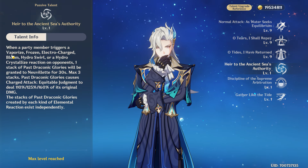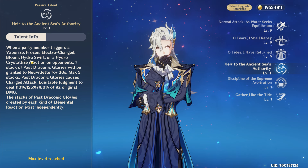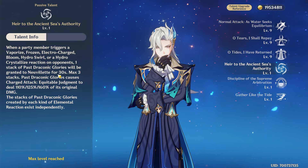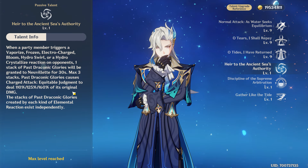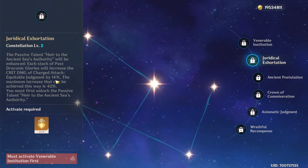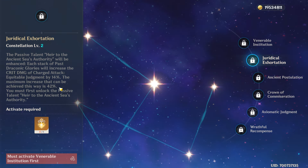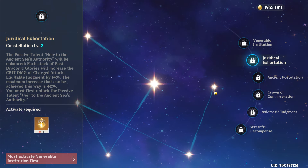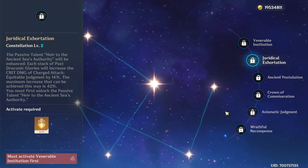This passive talent basically wants you to do a different Hydro-related reaction to get each stack, up to 3 stacks, with a refreshable 30 seconds duration each. C2 gives him 14% Crit Damage to his charged attack for each stack he has — the same stacks mentioned before — up to 3 stacks, which is 42% Crit Damage.